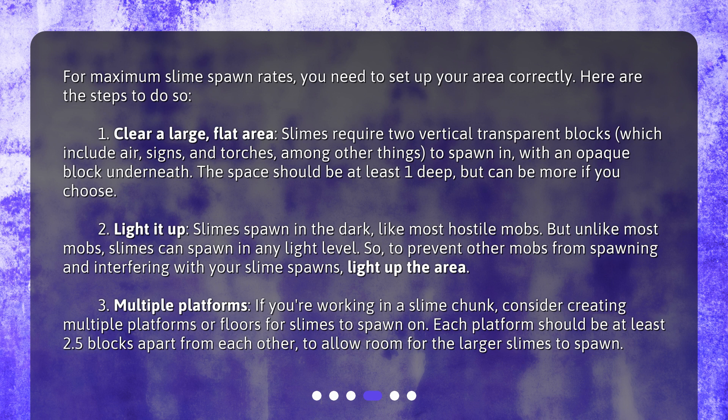Step 3: Multiple platforms. If you're working in a slime chunk, consider creating multiple platforms or floors for slimes to spawn on. Each platform should be at least 2.5 blocks apart from each other to allow room for the larger slimes to spawn.